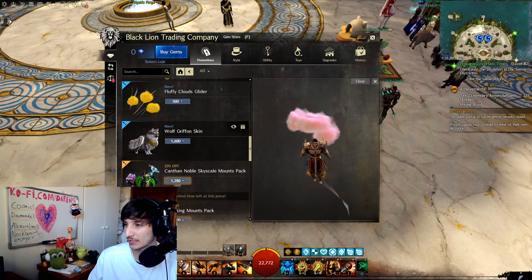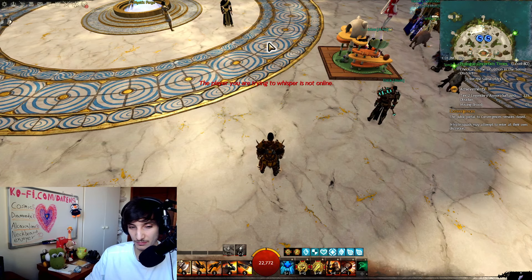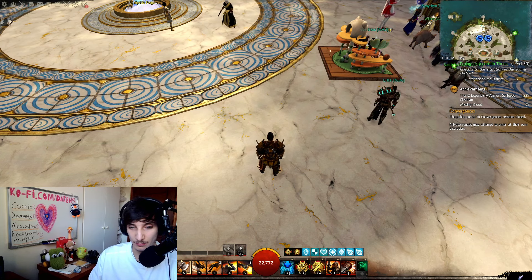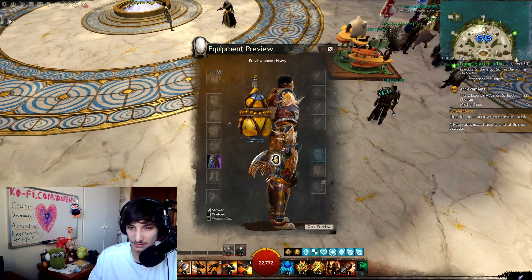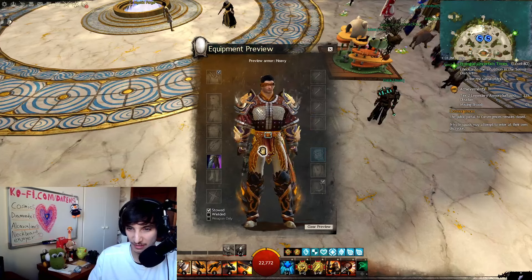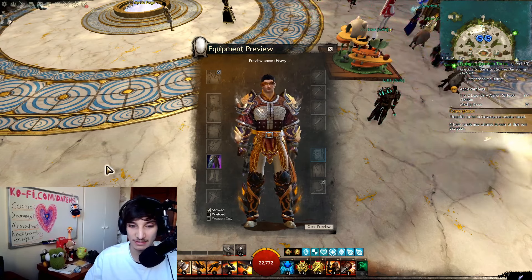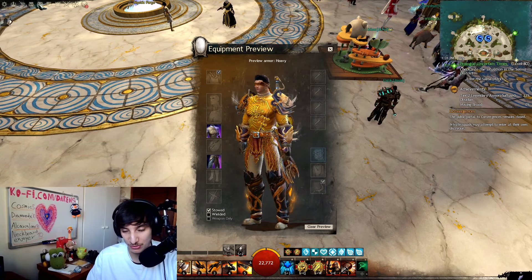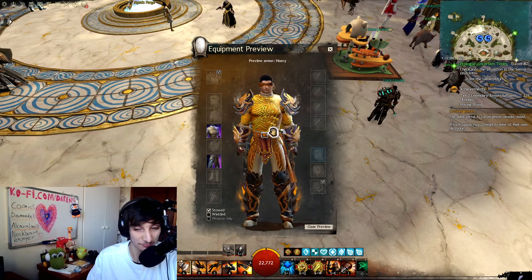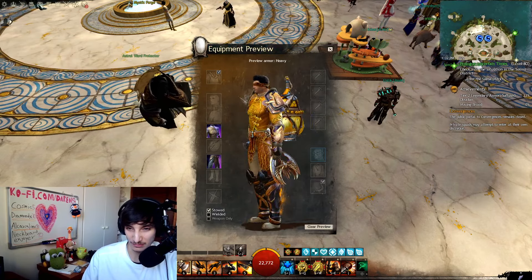We also get two more skins coming next week. We got the Raven Legging skins — they have feathers on the pants, I think they look pretty cool. And we're also going to get the Raven Vest as well, which will look like this. I'm excited to see how much they cost. They look pretty nice and I'm hoping to get them as well. They're going to be in the gem store, so we'll see.